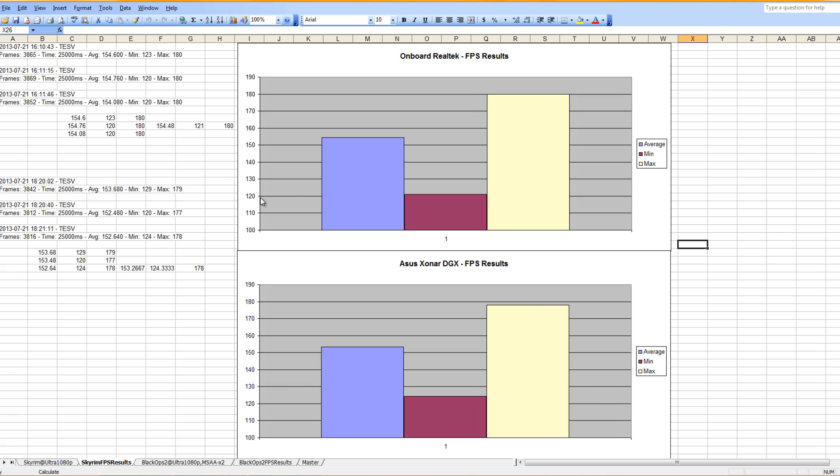In the FPS results on Skyrim, the onboard Realtek won the average FPS by one, it lost the minimum FPS by three, and it won the maximum FPS by two. That can all be put down to variance — there was no clear winner.